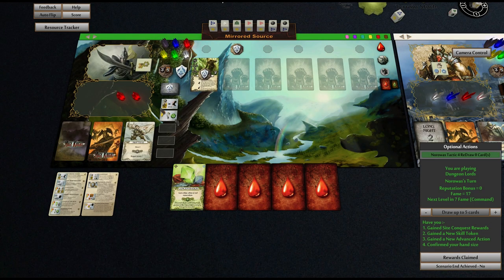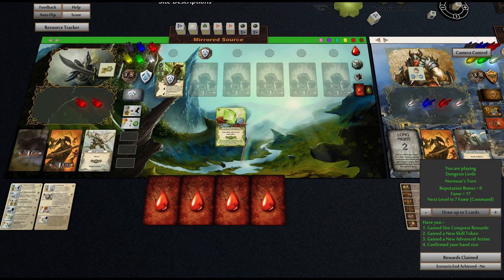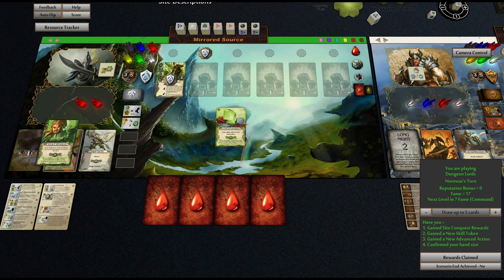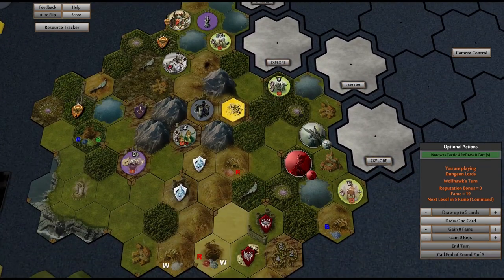I don't think you can use skills the turn you get them. We have five cards here. I'm going to discard this because we want to hopefully draw that stout resolve card we just got. Basically, stout resolve allows you to do moves, but you can also discard cards to get extra points and you can actually discard wounds. So it's a very handy card to have. So we're discarding that — it's going to force us to draw it next turn. Wards claimed, and hopefully that means we'll be able to get into this glade next turn.